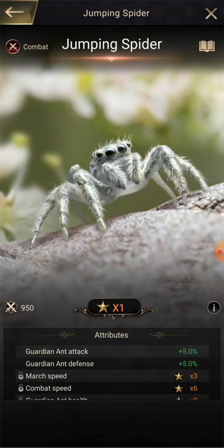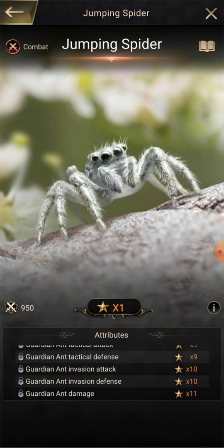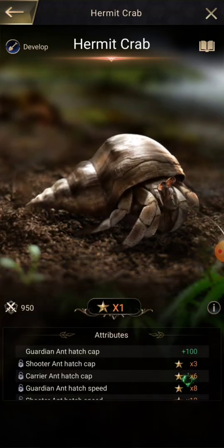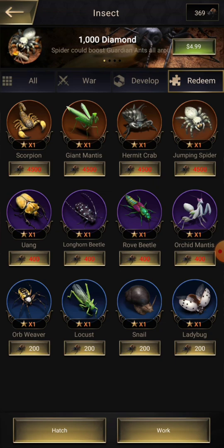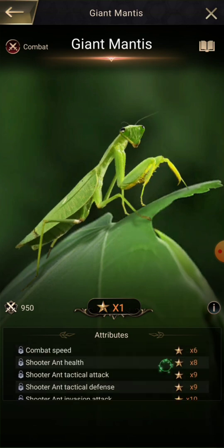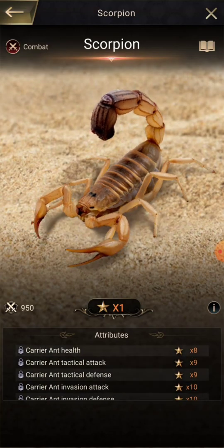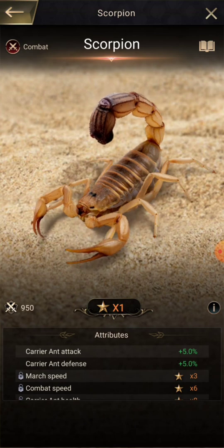The jumping spider is the top-tier guardian insect — it helps much more than the orchid mantis. The hermit crab is good for hatching guardians, shooters, and carriers — increasing hatching speed and hatching cap, making them hatch faster and giving you more to hatch at a time. The giant mantis is the top-tier shooter insect, better than the rove beetle. The scorpion is the top-tier carrier insect, better than the longhorn beetle.